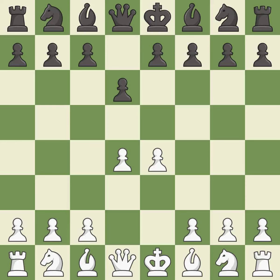e4 takes full control of the center and allows the light-squared bishop and queen to develop. This creates a threat to win a pawn.